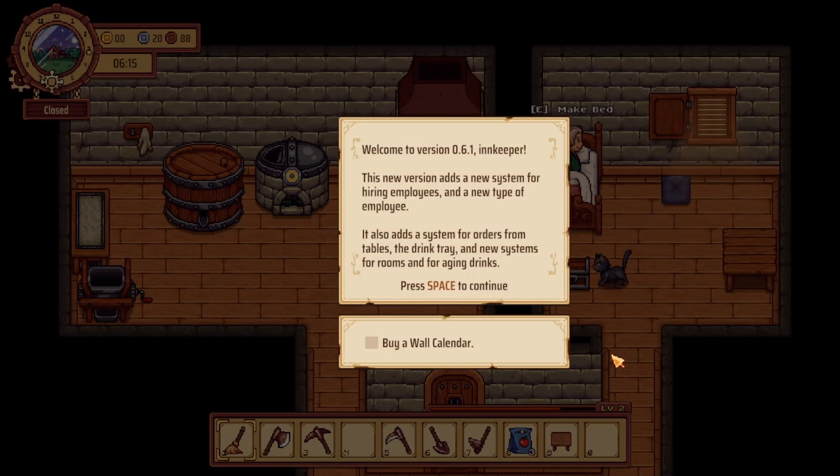Hi, it's Kai and welcome back to Kai's Keep. There's been a new version updated and I've been really stoked to try it out. I don't know if I'm actually in a position to try anything out but it's useful to know it's there. This is version 0.61 and it adds a new system for hiring employees and a new type of employee, which I don't think we've reached that point yet, but it's exciting stuff.